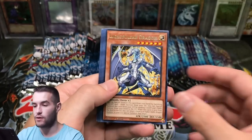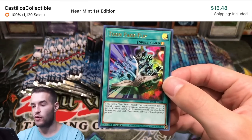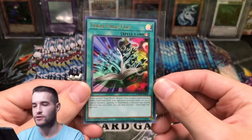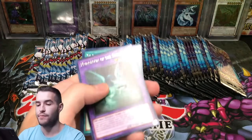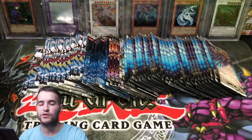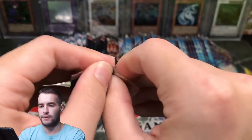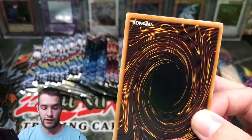Hit the like button for luck guys — here we go. Toon Page Flip! We've got another Toon card. I don't know if the value's held on this — it used to be like $15 to $20, but it's probably still decent. I think it's a better Toon Table of Contents but it's like a once-per-turn or something like that. I'm not even reading the effect, that's just what I remember. I could just read the effect, but that'd be too easy.